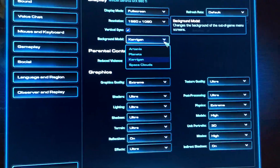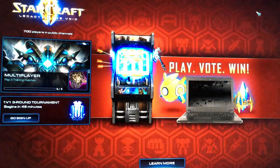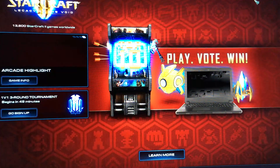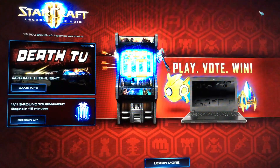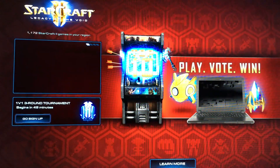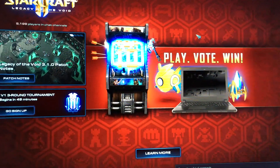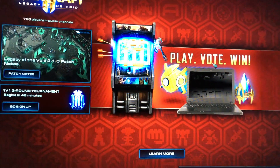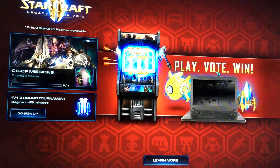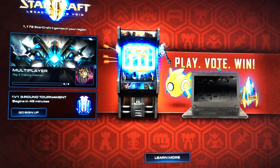It doesn't matter what region you have. It doesn't matter what background model you want. They're going to keep on forcing these ads in your face. All I'm asking is for them to have some sort of button you can click — like a little X or something — that just dismisses this thing that they put in your face, so I can just have my Kerrigan background model.